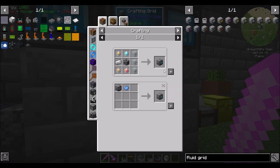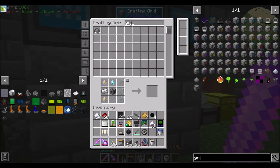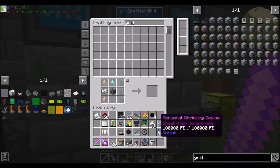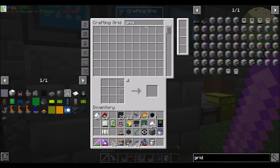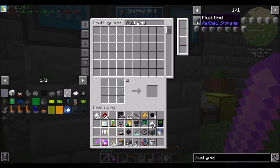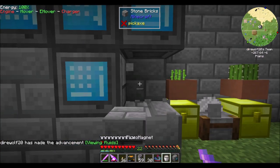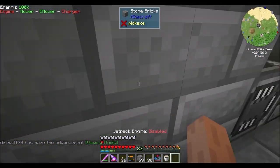I should get a fluid grid real quick — that seems like a good idea. There it is. We can pop that in and see what's in the network: latex, liquid meat, and water. Beautiful, that's pretty cool.